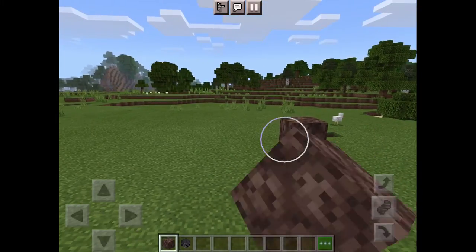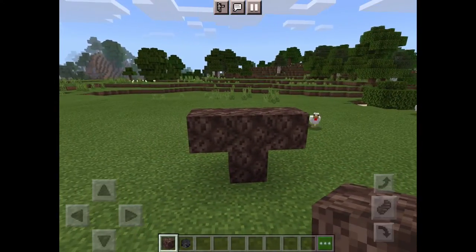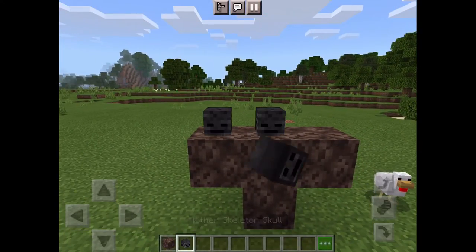Put one block down, one block in the middle, and one on the left and the right. Then put the wither skulls on the top.